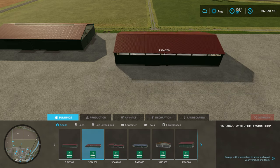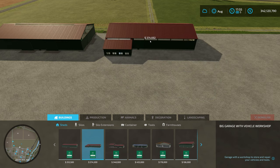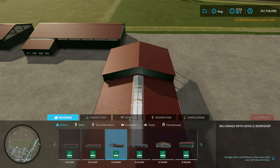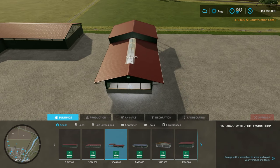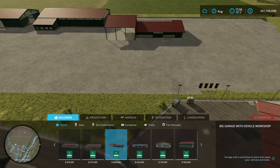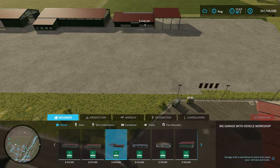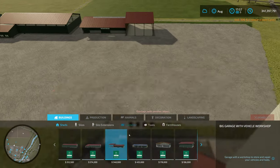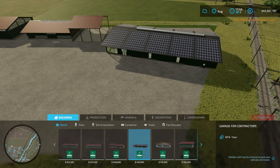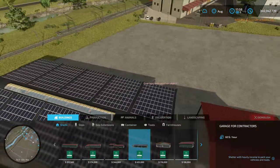We're going to rotate the big garage with vehicle workshop around. This one doesn't seem to want a free rotate - it's locked to north, south, east, west. We'll put it down there. Then we have the garage for contractors - we'll put that one down here and rotate around. Coming back the other way now.